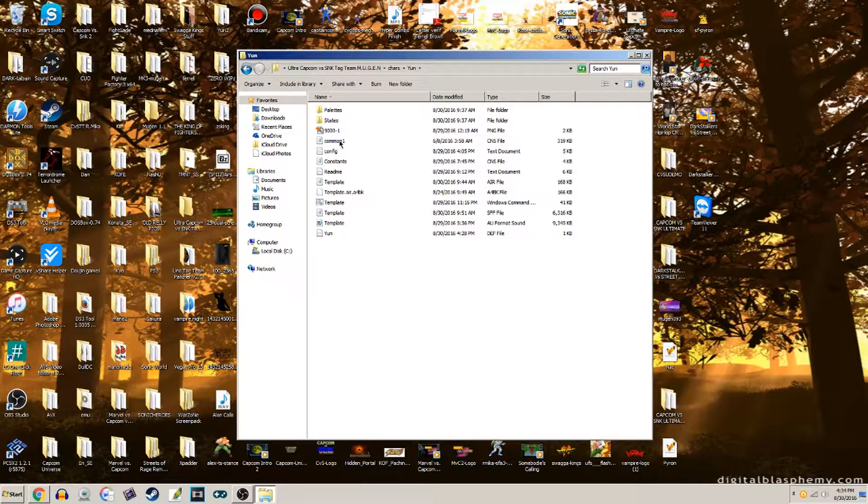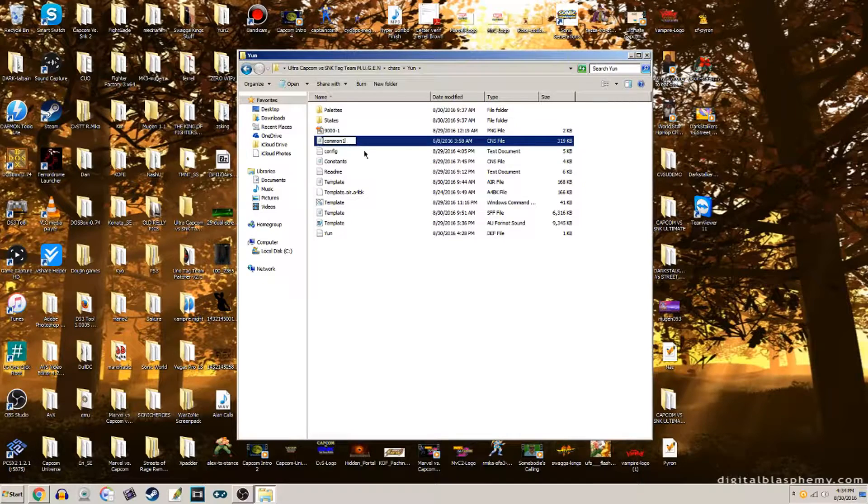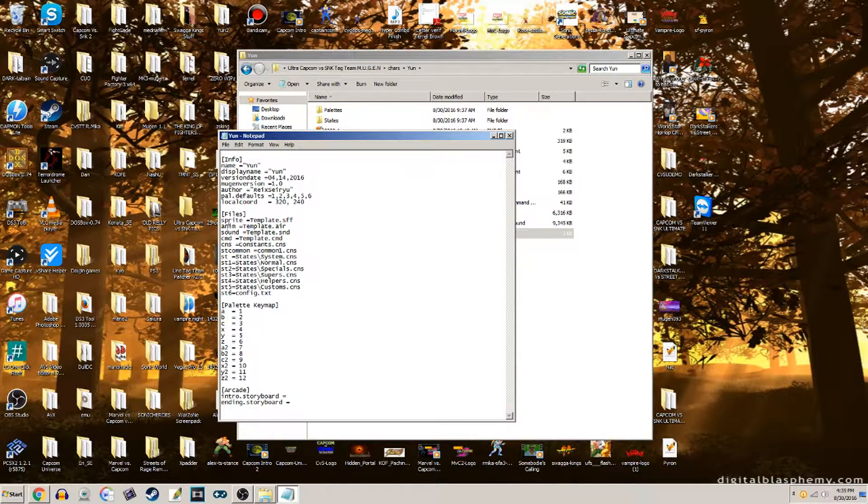What we're going to also do is right-click, rename it, then put an underscore behind the one and put Yun's name exactly the way it is — capital Y-U-N. Now, we're going to go into his .def file and look for 'st common'. Next to common1, in between the dot and the one, put an underscore and capital Y-U-N. For any character you're changing the assist for, find 'st common' and update 'common1' the same way.